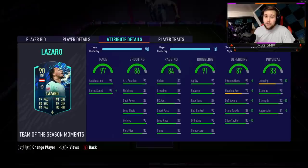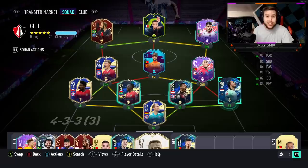For dribbling, 91 agility for a five-foot-eleven player is very good. He also has 88 balance, 86 reactions, 92 ball control, 92 dribbling, and 88 composure with five-star skill moves. His defending stats: 95 interceptions, 96 defensive awareness, 98 standing tackling, and 97 slide tackling. For physicals: 80 jumping, 90 stamina, 92 strength, and 86 aggression. I'm telling you, this guy looks like he can literally play in every single position, and he even gets good links.